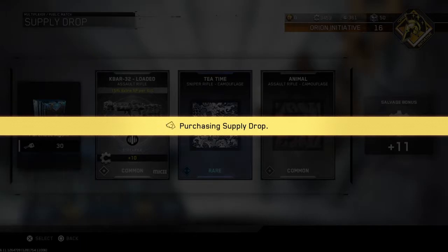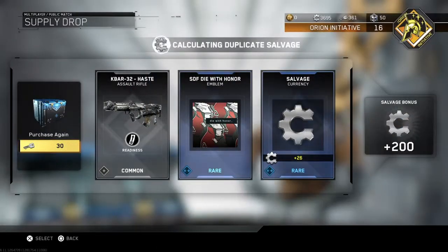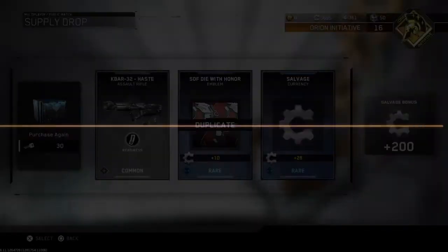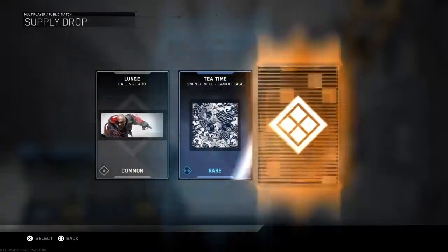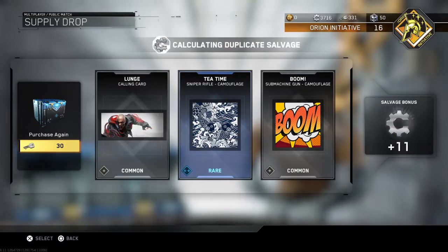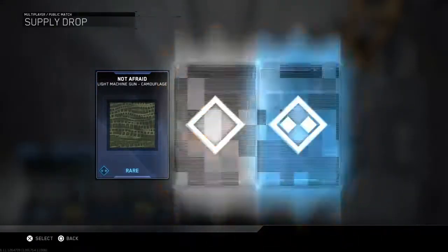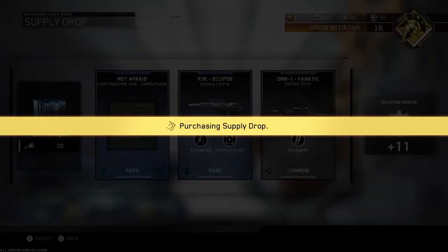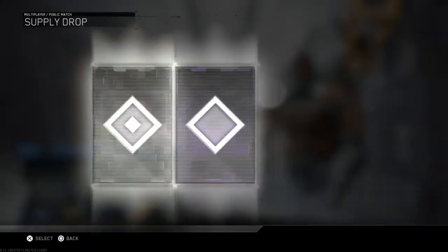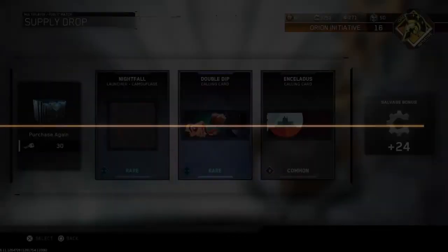Give me something nice at least. I got a duplicate. It's never like this on Black Ops 3 — I'm getting so many bad items. These launcher camos keep popping up — they're doing this on purpose, I'm not joking.